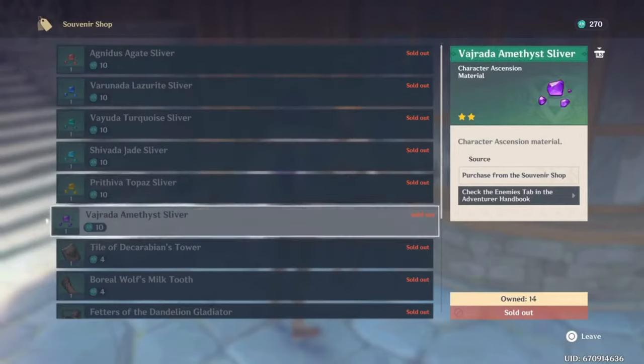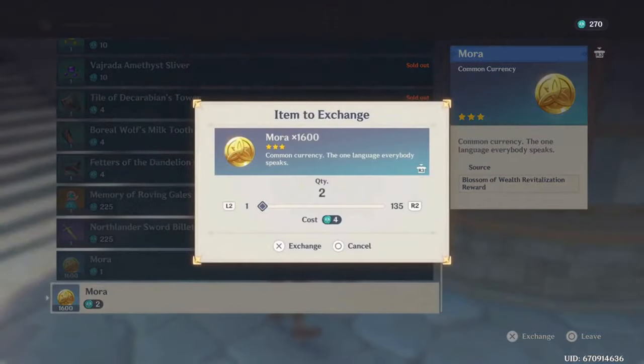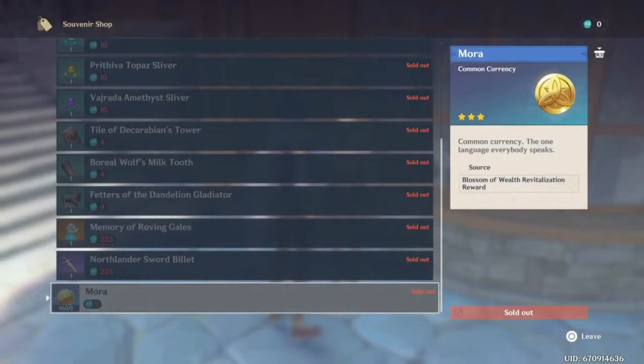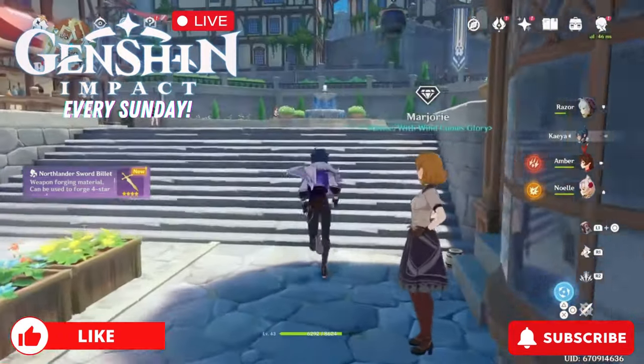So basically, go to this souvenir shop and you'll be able to buy whatever you want with your Anemo Sigils. Oh, look at that — I am rich now! Anyway, thank you guys for watching Sweet Gaming. We'll be making more Genshin Impact guides.